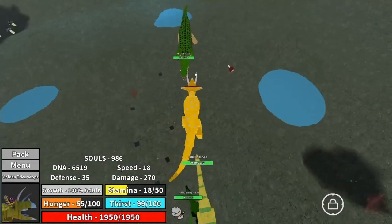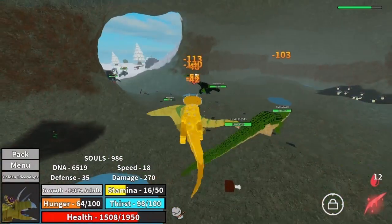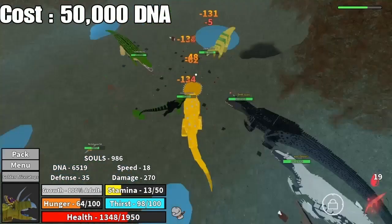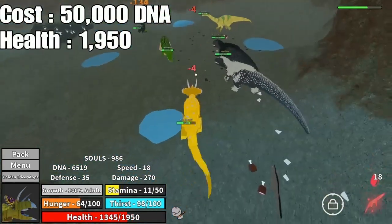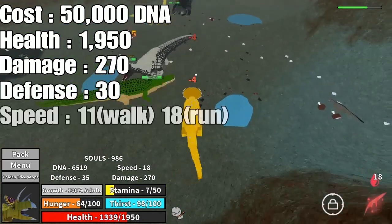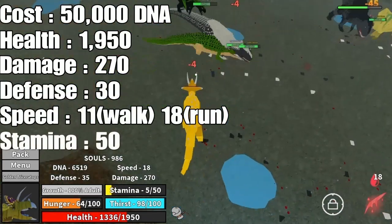Coming in at number 3, we got one of my favorites — the Triceratops. This guy's going to set you back 50,000 DNA. It has 1,950 HP, 270 attack, 30 defense, 11 speed walking, 18 speed running, 50 stamina, and 10 bleed.